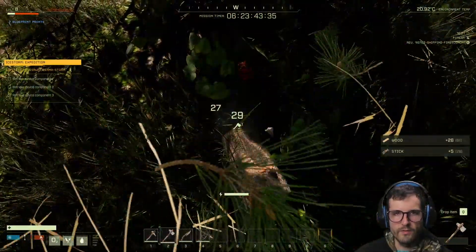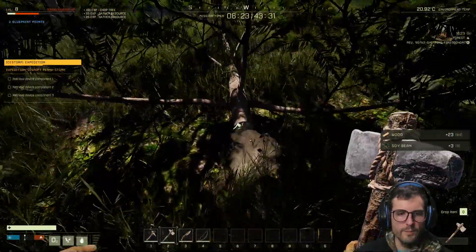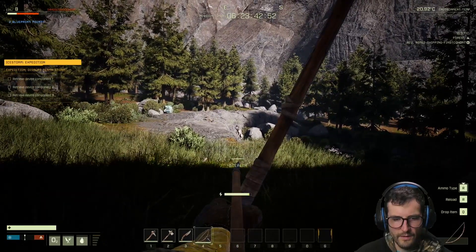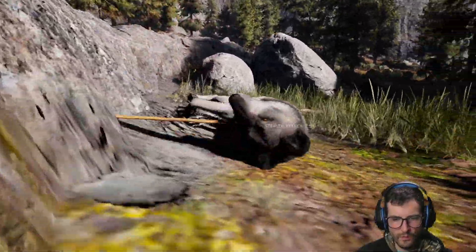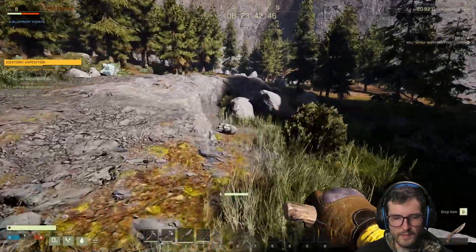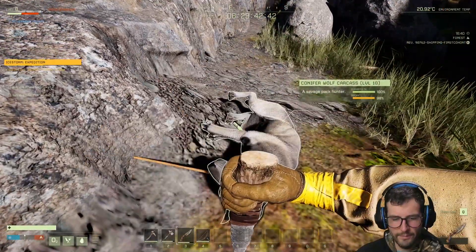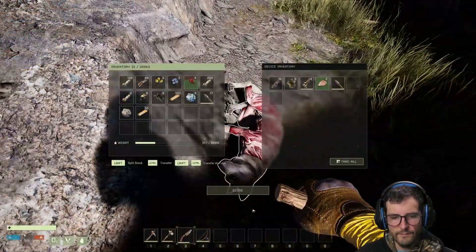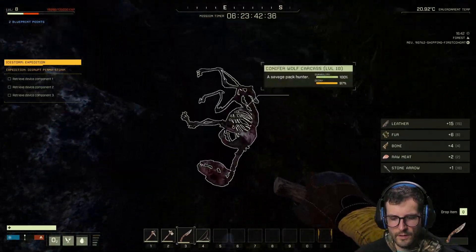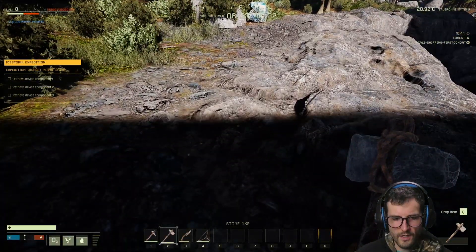We'll see how much this new wooden shelter can survive a storm — I haven't survived a storm yet in these wood shelters. Oh, there's a wolf — look at this. He doesn't see me yet, I'm stealthed. Oh my gosh, right in the eye! You hate to see it but you gotta do it. We'll take all of that.